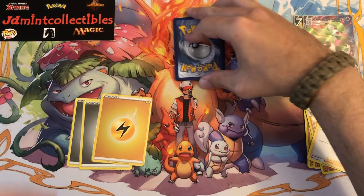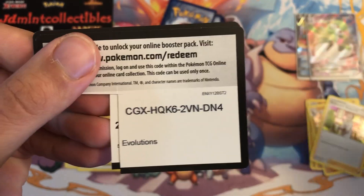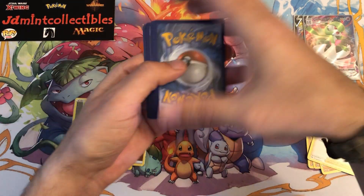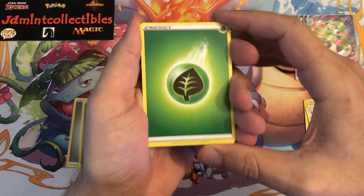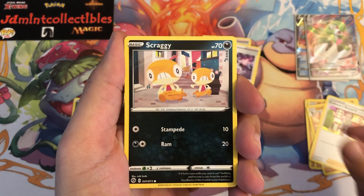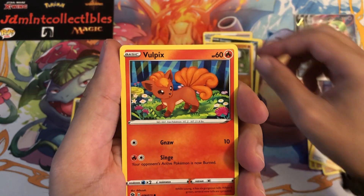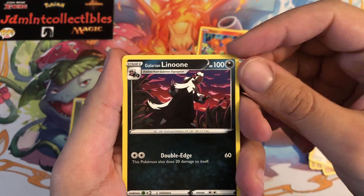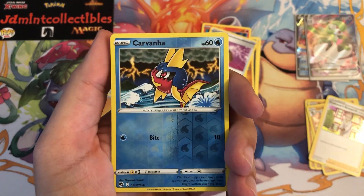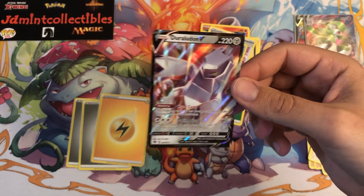Another code for you — hold on, I forgot I had all these codes sitting to the side. There we go. Last pack: Arbok, Hop, Piers, Scraggy struggling to pull up his pants, Rockruff just searching for something, Vulpix in the forest, Linoone looking like a little Godzilla, a Full Heal, Carvanha caught in a terrible storm — and we end with a Duraludon V! What a great way to end it with another ultra rare!